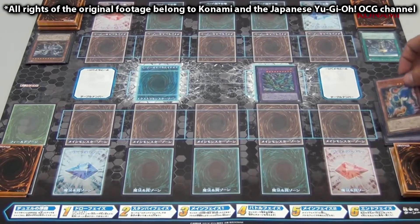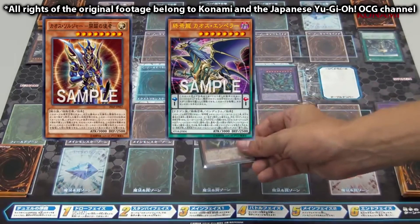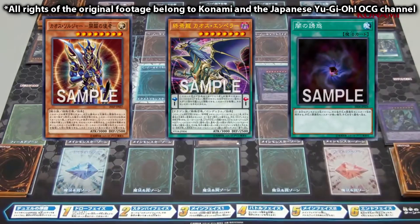Some other cards that are highly compatible with this archetype are Envoy of the Beginning, Envoy of the End, and Allure of Darkness due to their banishing capabilities.